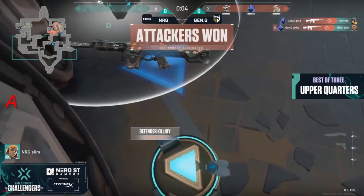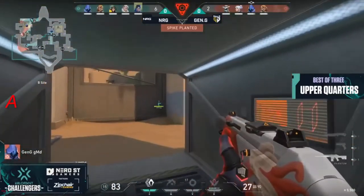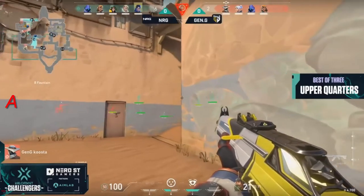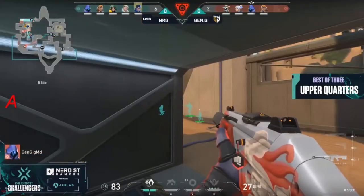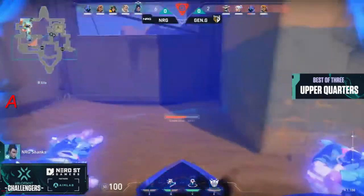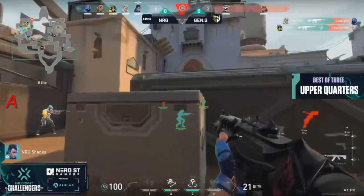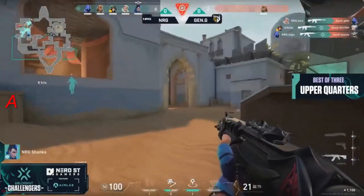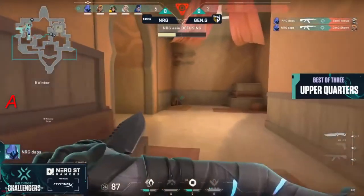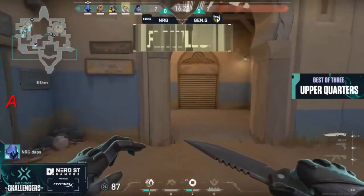Guimond gets the first one but isn't able to finish it as Gen.G gets another one on the port. Their way all the way up, so they know there's not going to be any pressure from that side. They're relatively safe, but keep an eye on Shanks and the rest of NRG as they try to mosey their way in through Hookah. Guimond's going to get tagged up early on. There's that Dimensional Drift — Shanks is getting all sorts of information on where the players are. Nice crossfire from EU there.